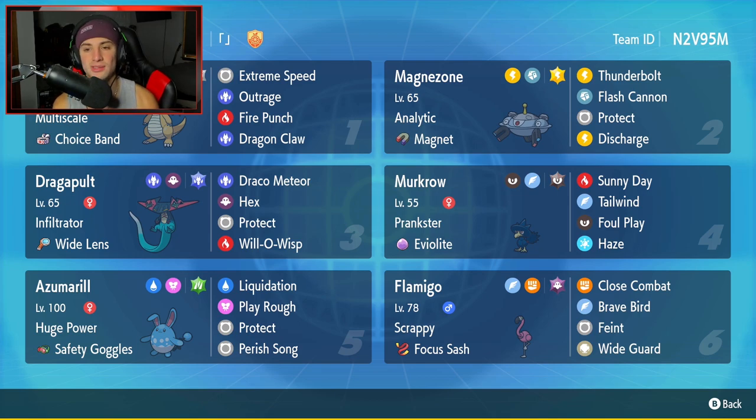Second Pokemon is going to be Magnezone. Magnezone is a really cool Electric and Steel type that I haven't been seeing too often on the ranked ladder, so it's going to be a lot of fun to showcase for you guys. It has Analytic and Magnet as its ability and item, with Thunderbolt, Flash Cannon, Protect, and Discharge.